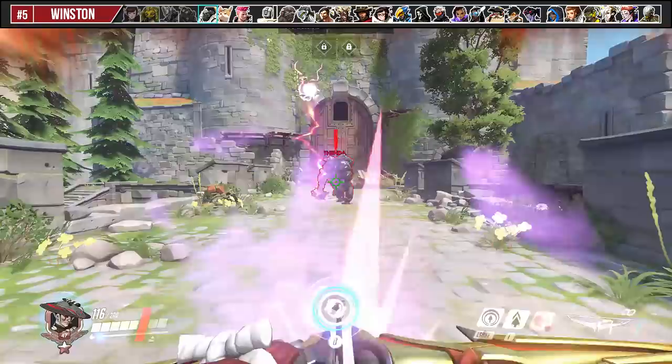When Winston dives you, time your leap in the same direction to disengage as soon as he's about to land, so that it boops you out of his Tesla Cannon range. If you've got no more room to kite, you can always use your wall climb to get out of range.